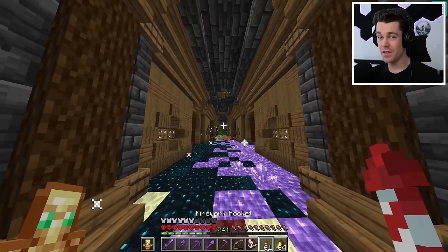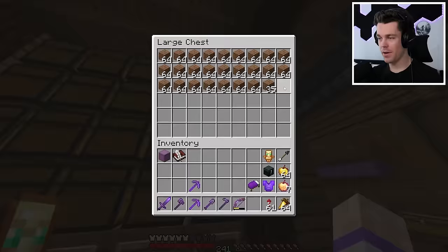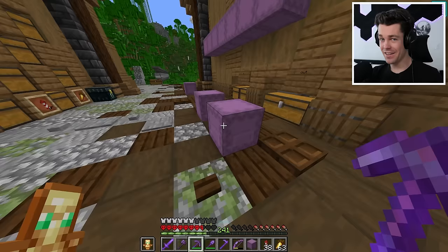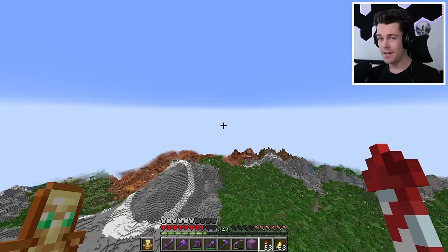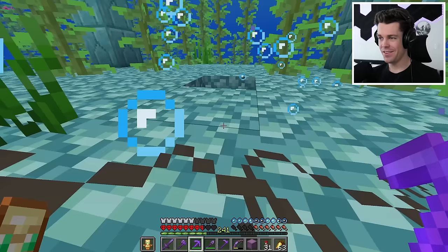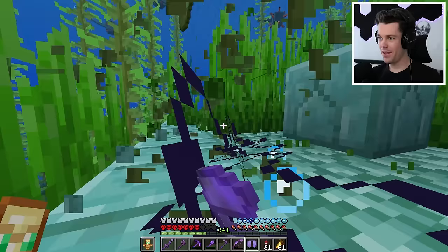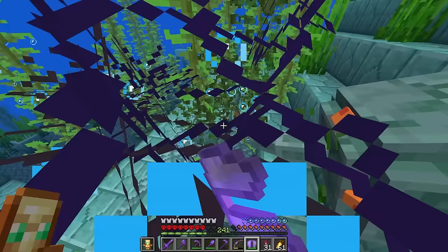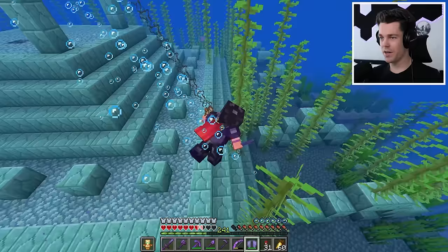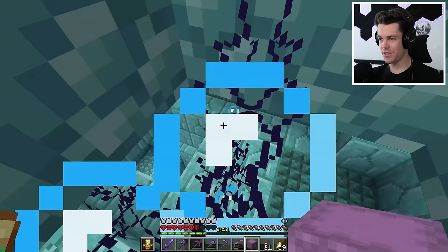Up next I'm going to build the Guardian Farm - this one's gonna be one of the most useful ones. I'll need loads of dirt, soul sand, white stained glass, obsidian, and everything else. Next to that desert farm there's a giant ocean with some ocean monuments inside - there's one right here, super close to the mob farm. I'm trying to keep all these farms relatively close to my house so I'll actually use them. We've already been to this one. First step is to remove all the seagrass and kelp from on top of the monument.